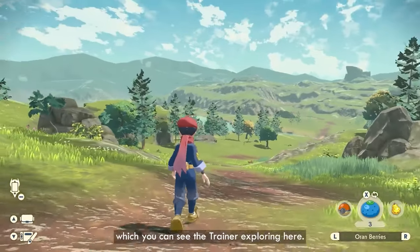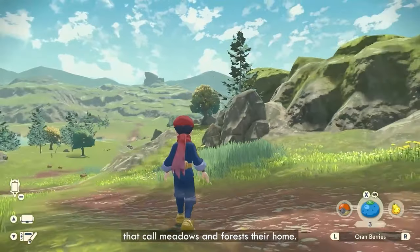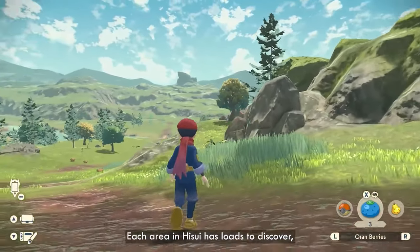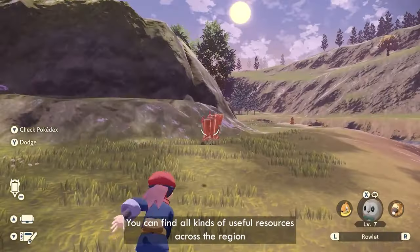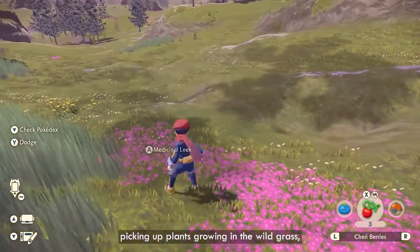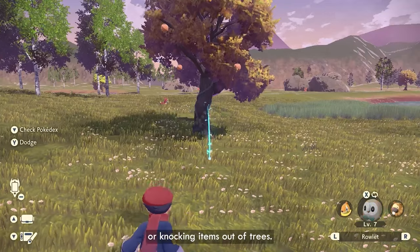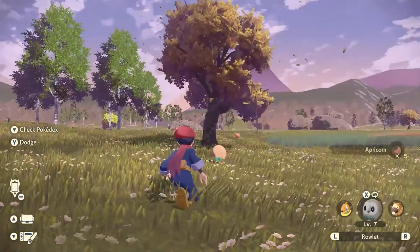Each area also has its own crafting materials for creating healing items, lures, smoke bombs, Pokeballs and more. Your own Pokemon can harvest the materials — you can throw a Pokemon out and it will break a rock for you, pick flowers to get crafting items, knock them out of trees, and you can even get them by catching Pokemon as well, possibly as chance drops.